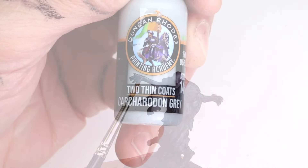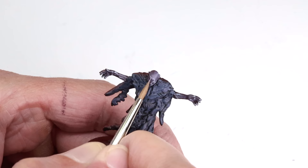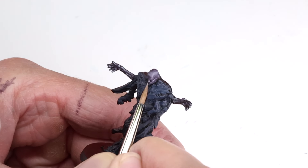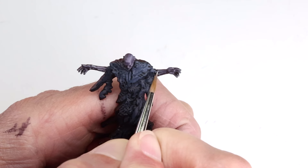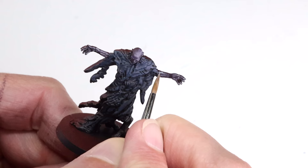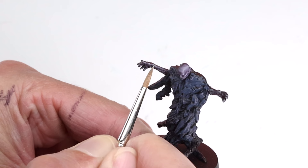Next we jump straight to pure Carcuradon Grey to continue building the highlights. This is applied to every part of the model that was previously painted with Wizard Grey, but covering less area within the existing layer. I apply these sparingly to the most highlighted parts of the hands and forearms, since this will be the final highlight for those areas. The next two highlight layers will just be focused on the face and head.